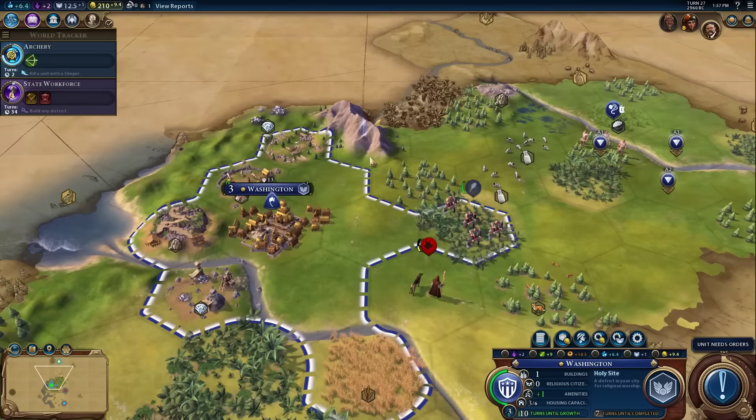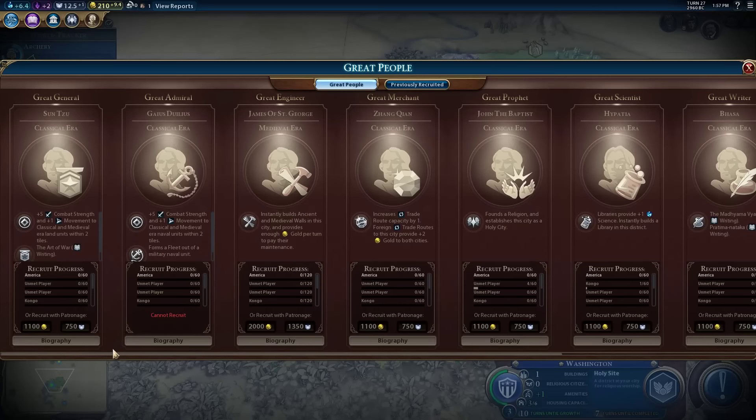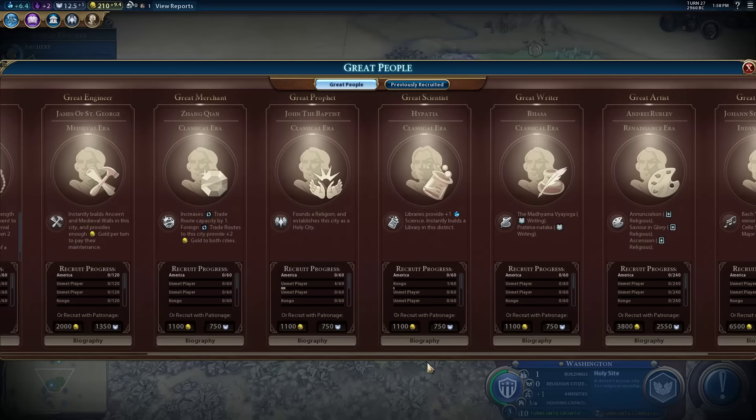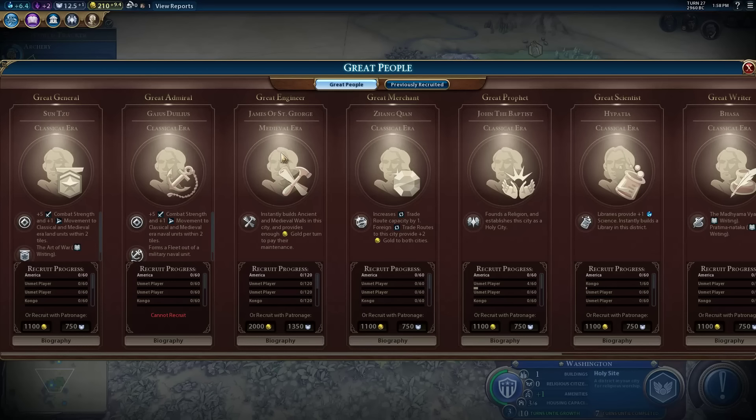Here is our great people screen. If we click on this button, it opens up the screen and you can see all the different types of great people which exist in the game: great general, great admiral, great engineer, merchant, prophet, scientist, writer, artist, musician. Each type tends to do something specific. Great scientists do science-y things. Great prophets always found religions. Great merchants do money things. Great engineers do production things, but it's kind of a fuzzy thing.